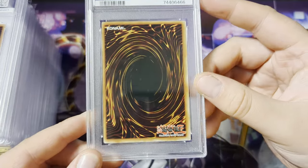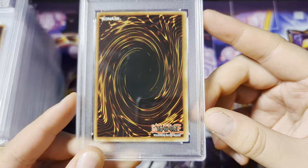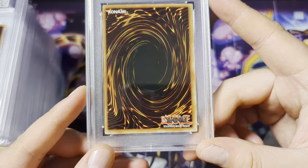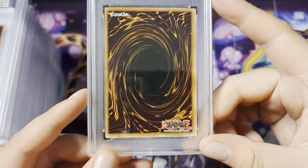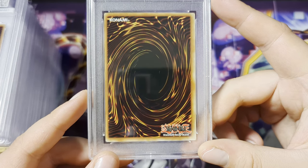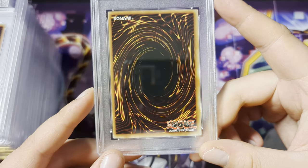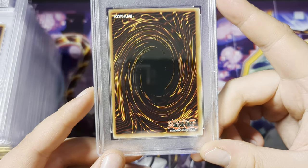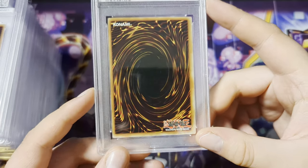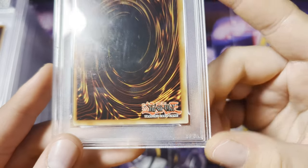I have no idea exactly what order these have come back in, but I know I did send off a few for Magnificent Mavens, a few from Tin of Fairy Gods, Crystal Revenge I think, and then the 25th Legendary Collection. So yeah, could be many cards to be fair, but let's begin.